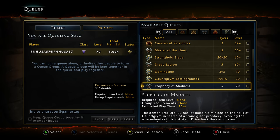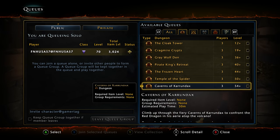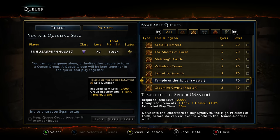Under the tab for all queues, you can specifically change it to see just the leveling dungeons or just the epics. For level 70 epics you have Kessel's Retreat, Shores of Tuern, Malabog's Castle, Valindra's Tower, Lair of the Lost Souls, and Temple of the Spider — which has been changed to 'Master' instead of 'Epic' as the terminology now. It shows you group requirements, an estimated play time, and required item level. For that one you need 1 tank, 1 healer, 3 DPS. But if you queue with a private group, you can eliminate that requirement.